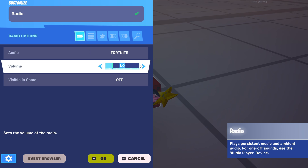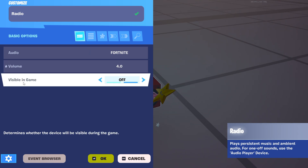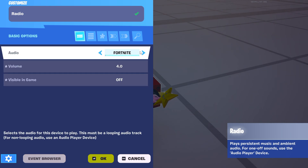From here the radio has many options. For volume, put it all the way up so everyone can hear. For 'Visible in Game,' you'll want to turn that off — if you leave it on, the radio will show in your game when it starts, which you probably don't want. You can turn it back on if you do want it.